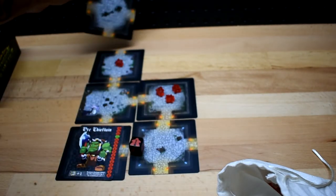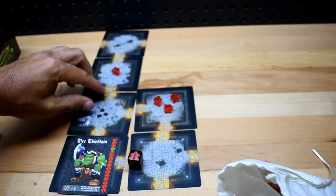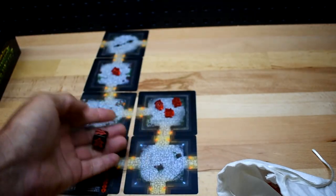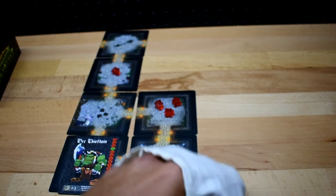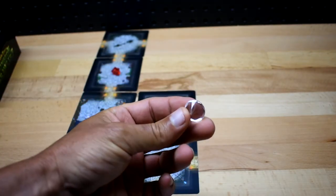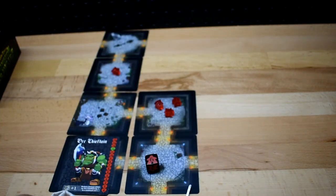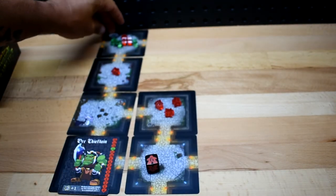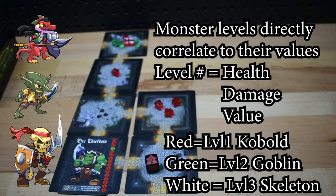Next is a three-way tile. Now we have an outer wall of our dungeon. We roll for monsters and get a six. Any time you roll a five or a six, the room is a high difficulty room and actually gets its own gem for victory points. Drawing from the bag: one, two, three, four, five, six meeples — three level ones and three level twos.